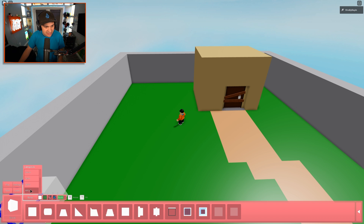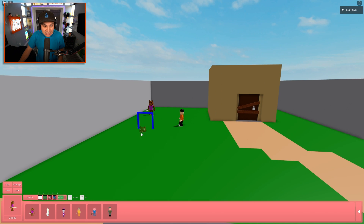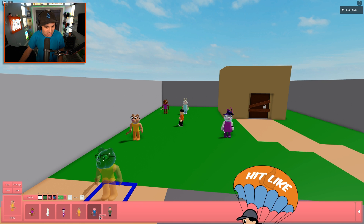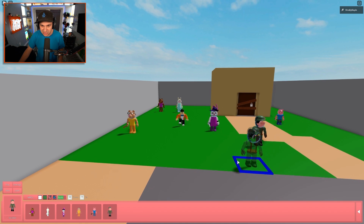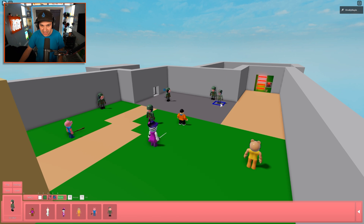Oh my gosh, we have NPCs now! Doggy, you're here. Bunny, you're not dead. Zizzy, you're a zebra and awesome. Pony, looking forward to seeing your new outfit in Piggy 2. George and Soldier. Soldier's bad. That's actually awesome. So can you have multiple of each of the NPCs?